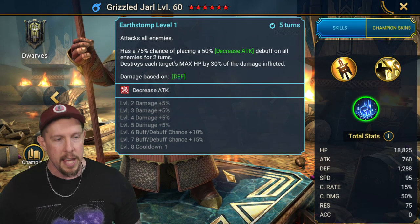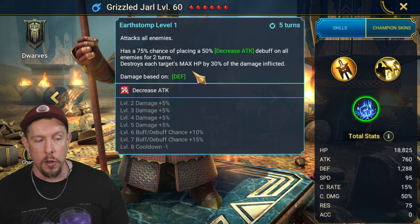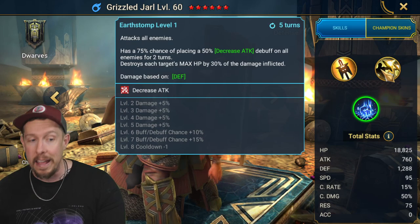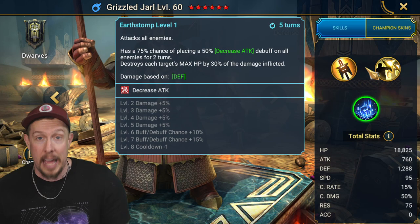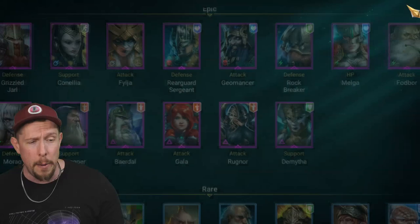And then Earth Stomp — on a four-turn cooldown, we're bringing a 100% chance on an AoE attack of placing the big version of decreased attack on all enemies for two turns. It also destroys each target's max HP by 30% of the damage inflicted. Really nice ability here. It's nice to have the increased defense, block debuffs, and decreased attack all in the same kit. It really adds to his overall versatility and damage mitigation — between the buffs and the debuff. We're going to need accuracy to land the decreased attack, not to mention the heal reduction.